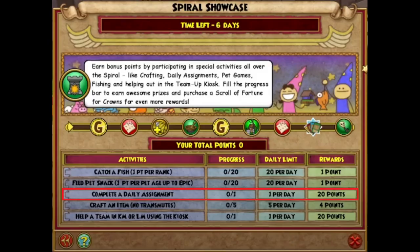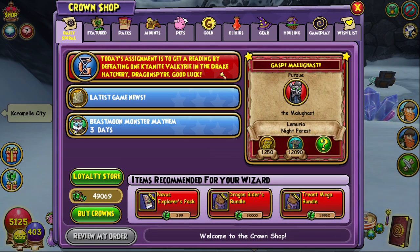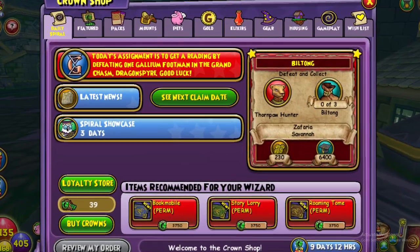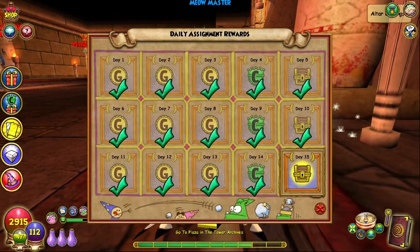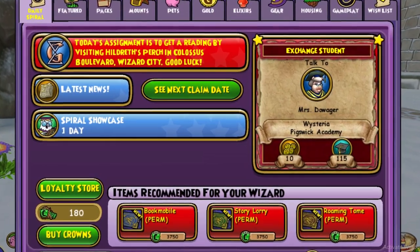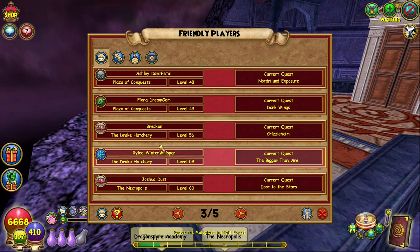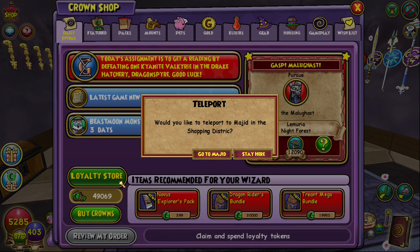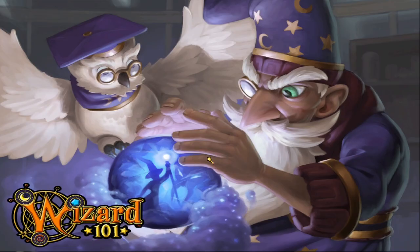The daily assignment for 20 points per day can be seen in the Crown Shop main menu and is displayed whenever you open the game for the first time each day, so it's hard to miss. Your assignment changes depending on your world progression, so different leveled characters will often have different assignments. There's no way to affect what the assignment might be, so you just have to roll with it. Ideally you want ones where you just go to a location rather than fight mobs, but it's all luck. Speed up travel by teleporting to friendly players already at the location, or teleport to NPCs like Majeed in the Shopping District or Aegon in Ravenwood via the Crown Shop menu for Wizard City assignments.